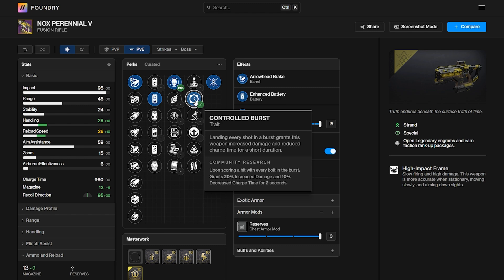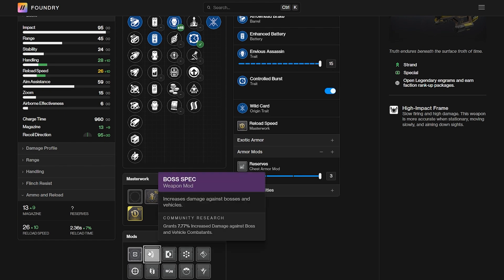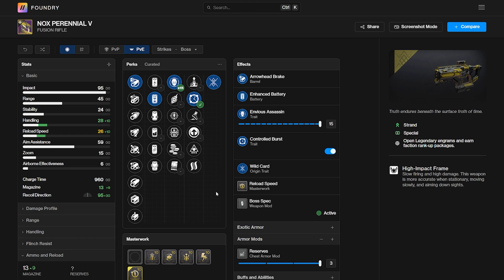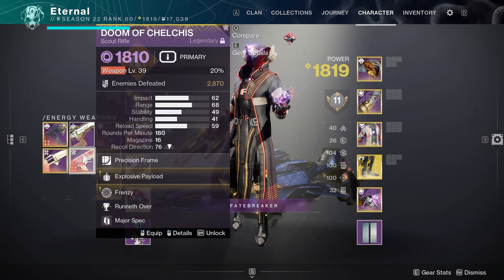With Envious Assassin proc'd, you can get 13 bullets in the magazine, and once you've proc'd Controlled Burst, it's going to increase your damage by 20% and decrease your charge time by 10%. I know a lot of Fusion Rifles have Envious Assassin and Controlled Burst, such as the Loaded Question and the Eremite, but what really makes this weapon stand out more than those other Fusion Rifles is that it goes in the Kinetic slot.